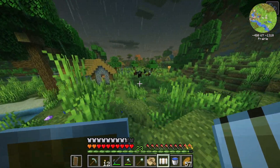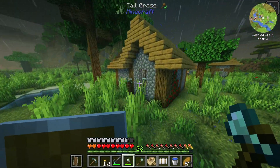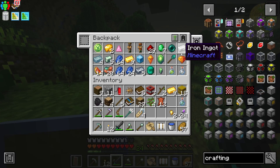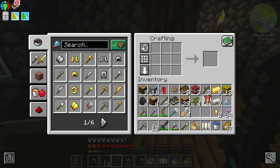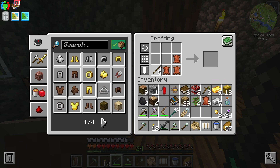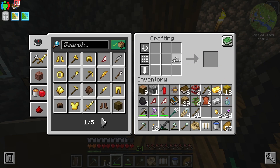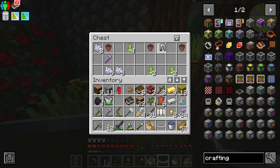We got a little village down here with some horses. Oh, I didn't bring my saddle — a horse would have been kind of nice. They drop leather, don't they? We ended up getting the leather. There's two wings and I think there's the frame — yes, it is. There we go, we got our hang glider. Now we should be able to get around a little better. That's a full set of armor.